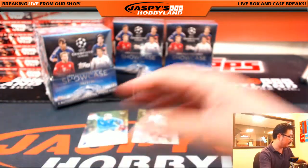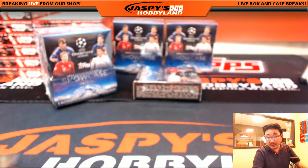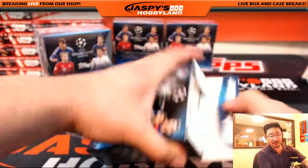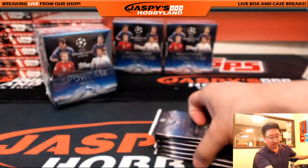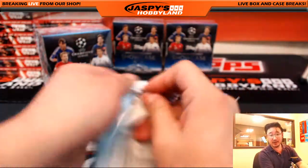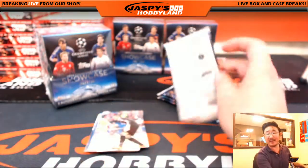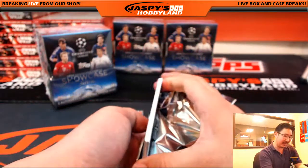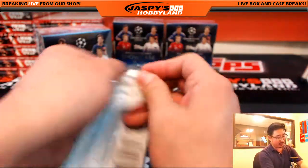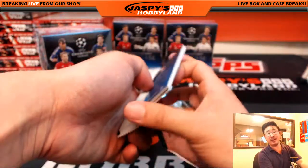A couple of base cards there. Revolution is down to two spots — looks like Select is getting closer as well. Remember, Friday and Saturday is probably going to be all about National Treasures football. So if you want to break soccer or basketball, today and tomorrow are your best bets. We've got a lot of other breaks we can do, but I'd suggest knocking these out Wednesday and Thursday, because everyone will be wanting National Treasures on Friday.